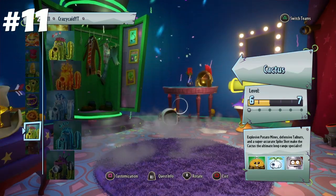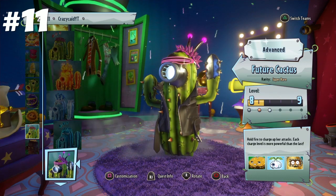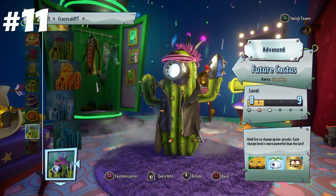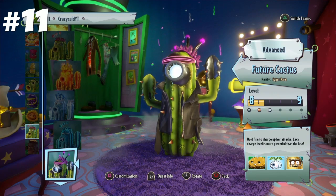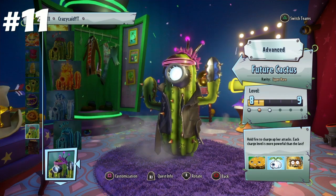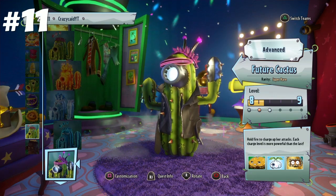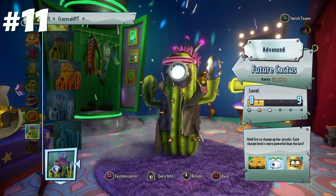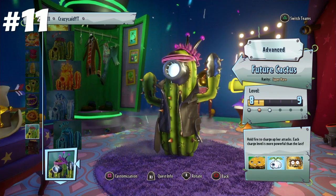A very controversial pick coming in at number 11 is Cactus. I know a lot of people will say Cactus is a broken class and you just have a skill issue — well, that's the point. I feel like the skill ceiling for Cactus is a bit too high. You could do what you could do with a Cactus, but do it with another class like Sunflower or Corn in mid-range and get roughly the same results, even though Sunflower and Corn don't require as much aim or skill as playing Cactus. I'm not saying Cactus is a bad class — Future Cactus is one of the best long-range attackers in the game, arguably the best. Petrified Cactus hits like a train and has manual detonation. Overall a good class, but I feel like it's all a long-range gimmick and there are ways around it.